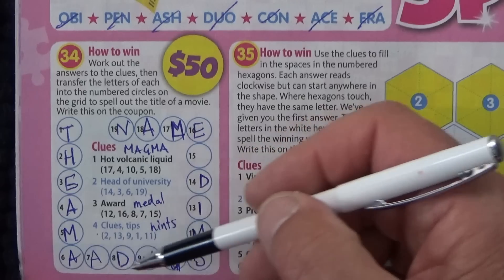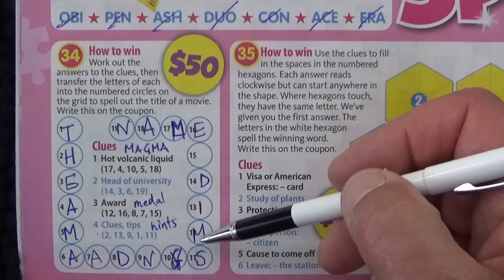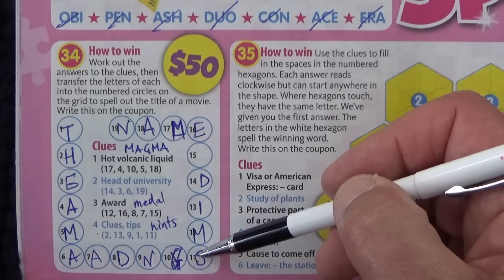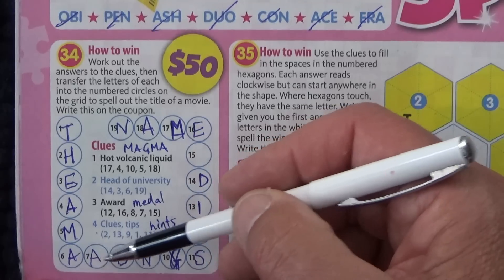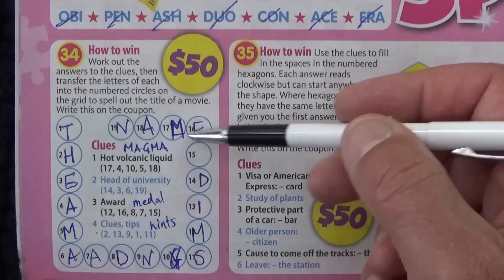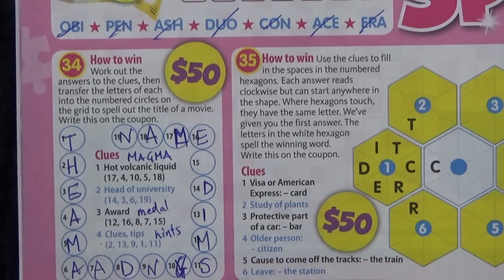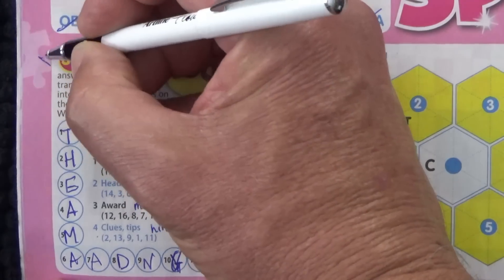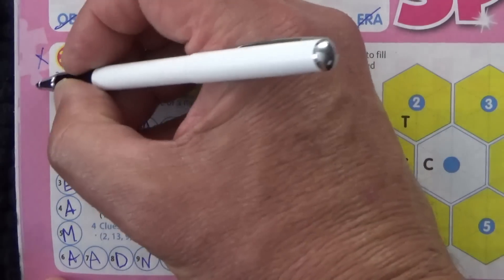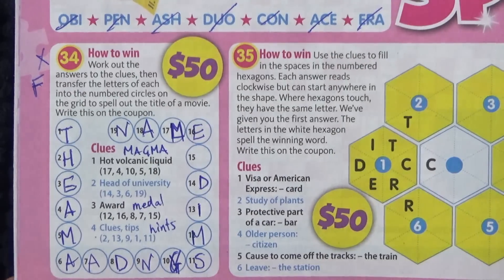It might be something like THE AMAZING... A-Z-I-N... AMAZING'S MIDDLE MAN. I'm not sure about that one. Oh well, I'll put a cross next to it — actually I'll give myself an F on that one. An F for fail. I'll see if I can have a better go at 35.